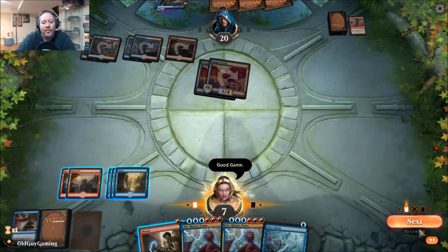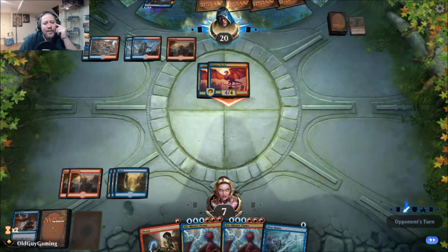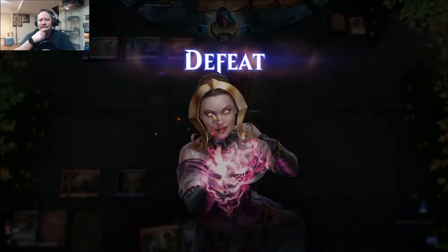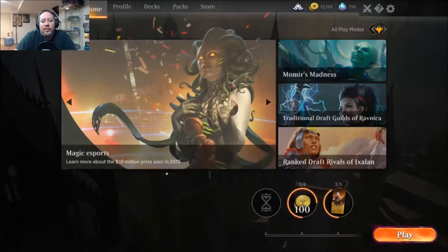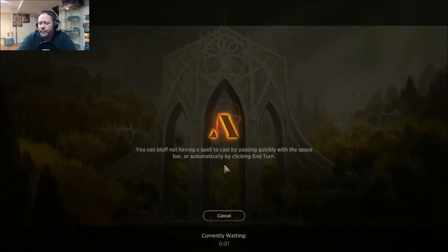That's going to be game, really — there's not much I can do. I'm going to have to go back and look at that at the end of the game because I was holding that counter intentionally to counter both of those Drakes coming out, and it wouldn't let me cast. I recognize it was in the second main phase but it's an instant — it should have let me do that. Try again, try harder.